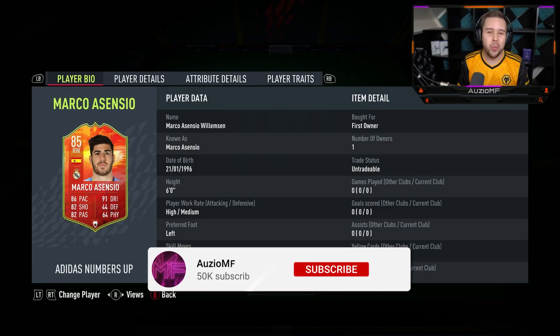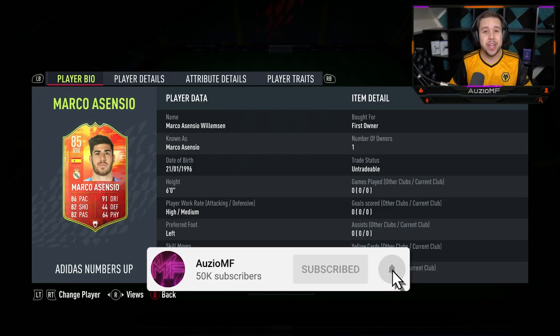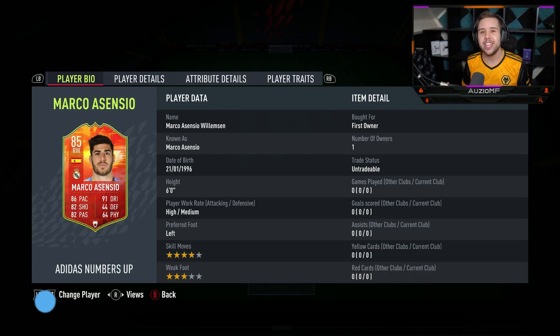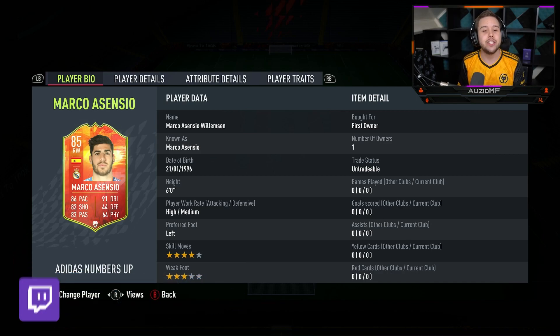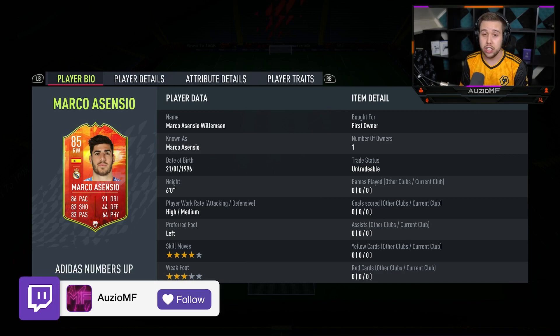What's going on guys, Ozzy here and welcome back to a brand new video. Today we have got our first Adidas Numbers Up card to review and it is going to be Marco Asensio. He is the SBC player and he does actually look top tier.